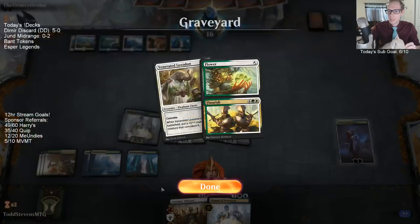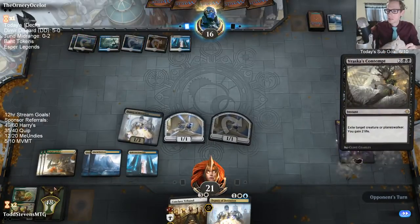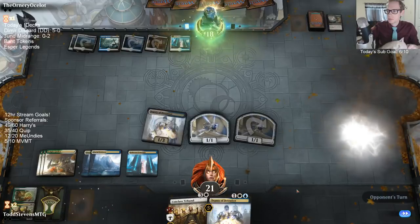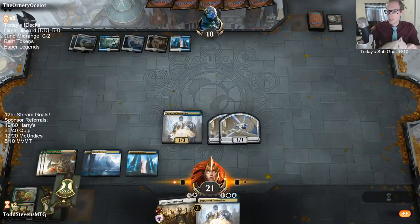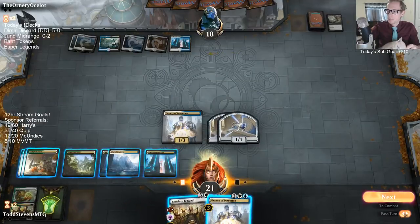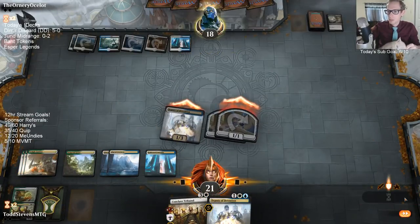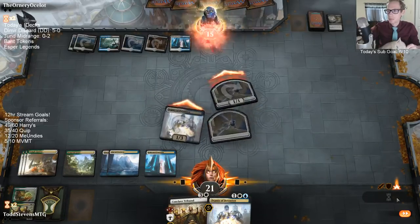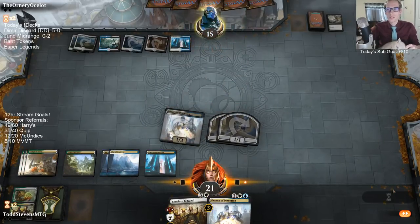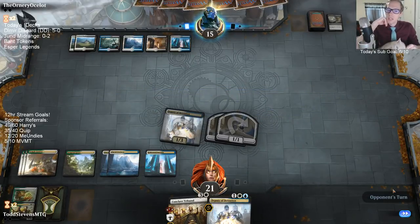So there are 22 lands in the deck — we got six of them already in 12 cards. Seven of them in 13 cards. These results are an anomaly, not to be repeated. We got one Flower at the bottom of the library after the mulligan scry, so hopefully we start drawing a bunch of gas now.